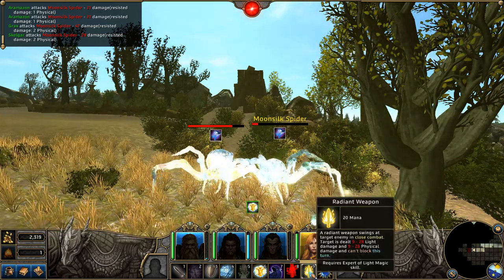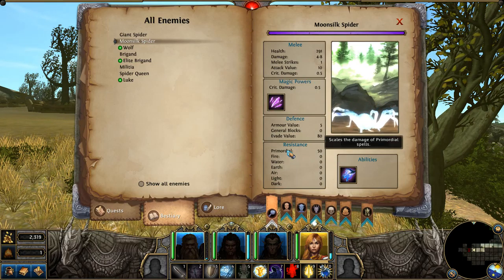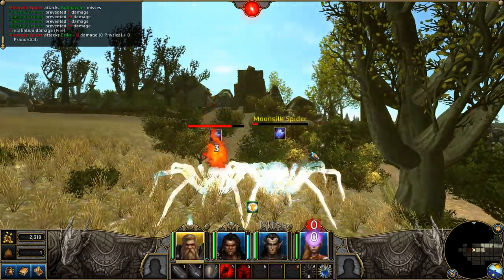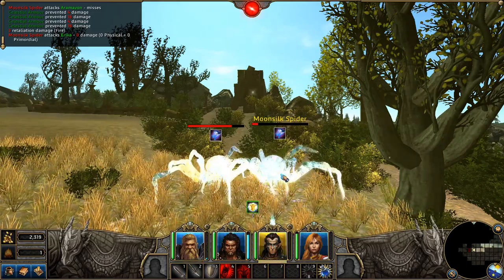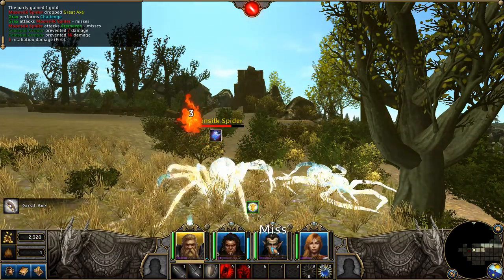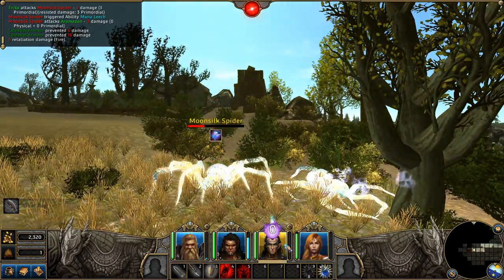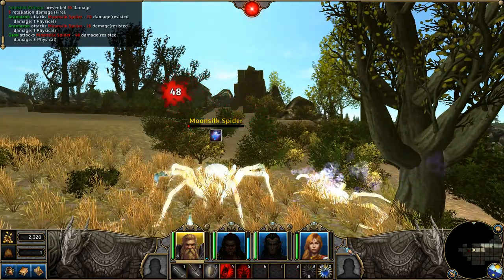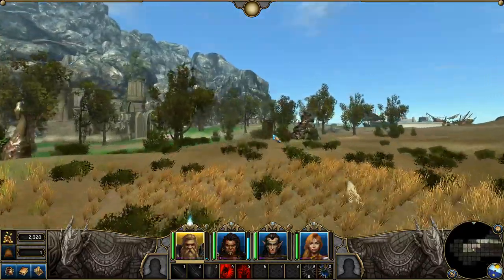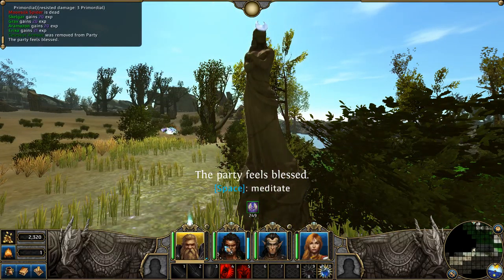Let's check the beast — we're dealing with Moonsilk Spiders. They have primordial resistance but no other resistance, so that's fine. Just defend. Come on now, stay down. That worked, but what is making that god-awful noise? It's probably this stupid statue.